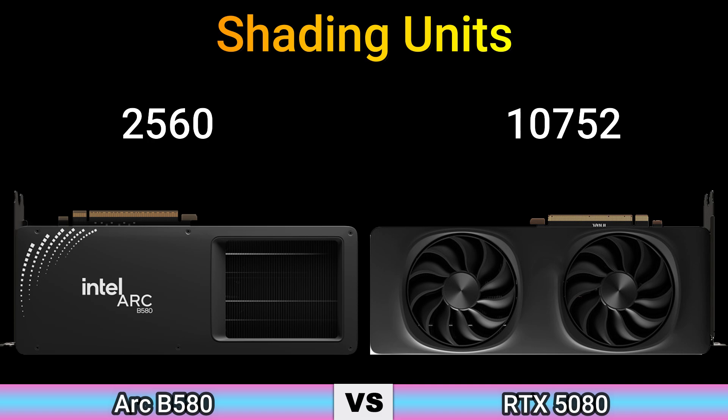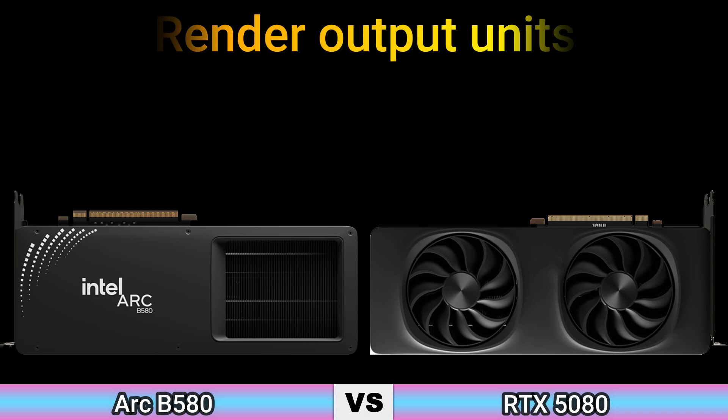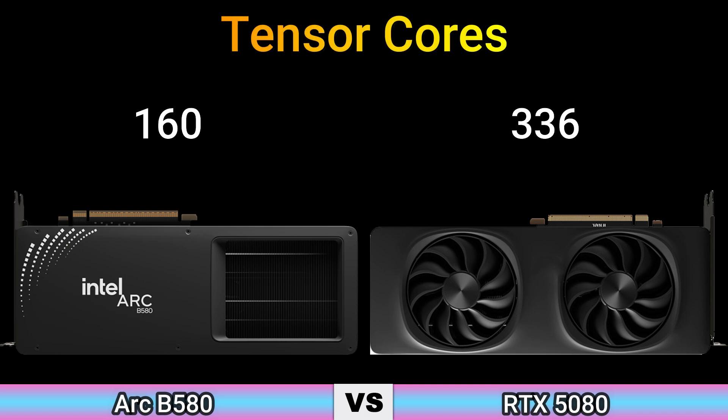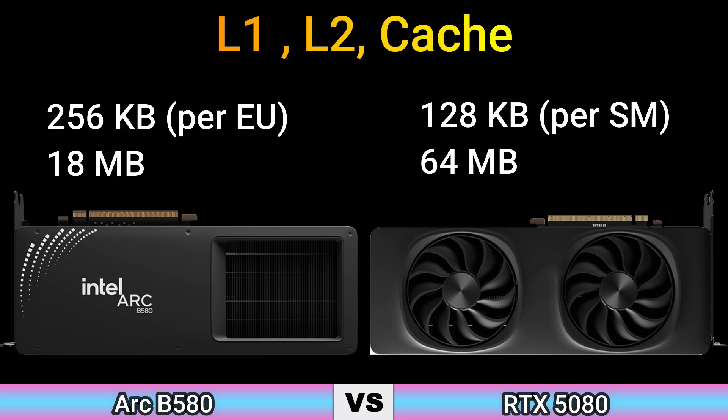Shading units: 2560 and 10752. Texture mapping units: 160 and 336. Render output units: 80 and 128. SM count: 84. Execution units: 20. Tensor cores: 160 and 336. RT cores: 20 and 84. L1/L2 cache: 256 KB per unit, 18 MB and 128 KB per SM, 64 MB.